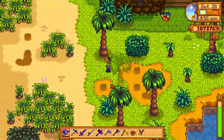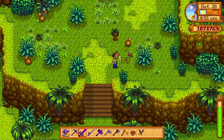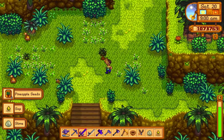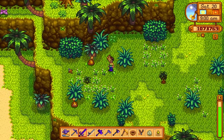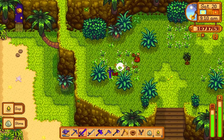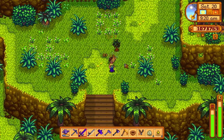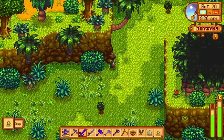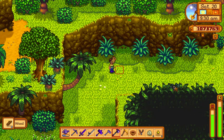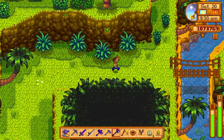I want to go up here to kill these tiger slimes and get the mahogany trees. Oh, pineapple seeds - that slime just dropped pineapple seeds, that's amazing! I'll plant that in a second. The mahogany trees are growing, but if I chop this down it'll just give me wood, no mahogany seed. Just wood - that's going in the dumpster.